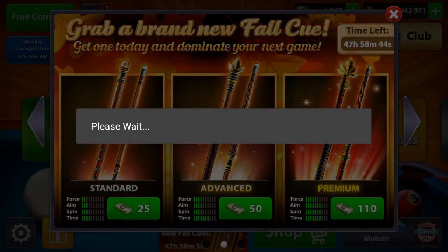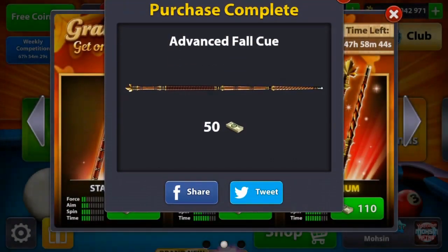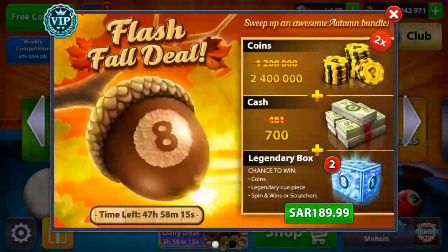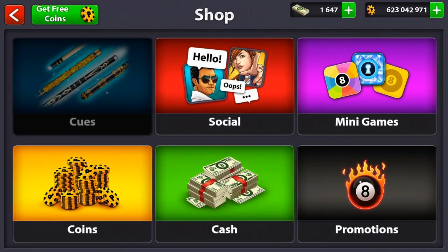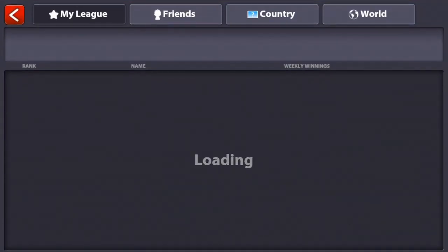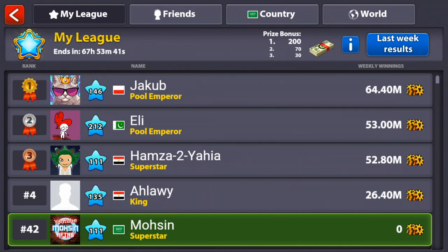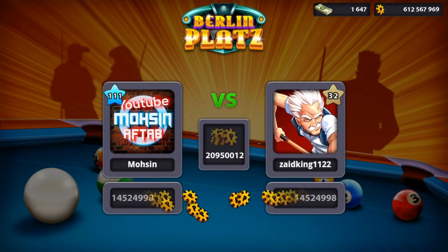I'm not certainly happy with the premium cue either because of the power — it only has five power, though I think it has six, and the rest are all seven. So we're gonna buy all the cues one by one, but we're only gonna do the gameplay with the premium cue. It's a very very nice design. I love the design but it's not much force. Before we go play, let me show you my league — the top guy is only 64 million, which means if we win two Berlin games we will take over.